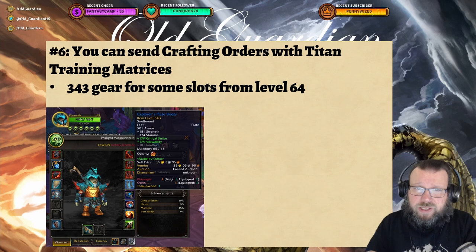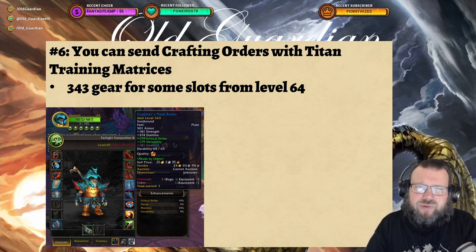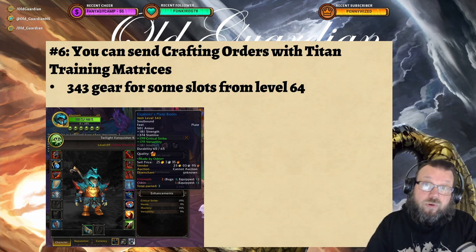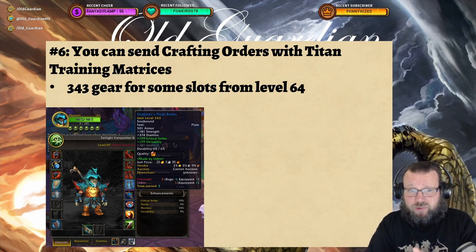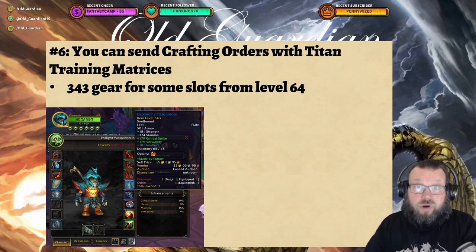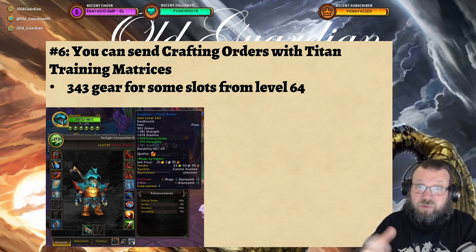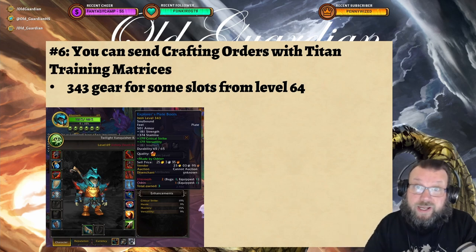As you're leveling up, depending on your character's gear, you'll start getting Titan Training Matrices from level 64. Titan Training Matrix level 1 sets gear to item level 343, soulbound, with a level 64 requirement. You can send crafting orders with these to get item level 343 gear already at level 64. There are four armor slots where you can get this, plus a ring and a neck, so you can get some gear improvements to make leveling a bit easier.